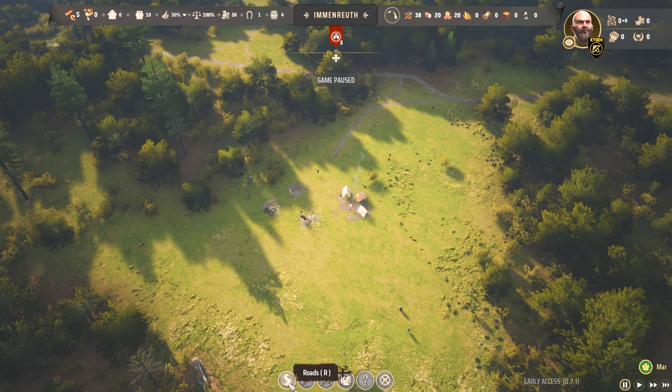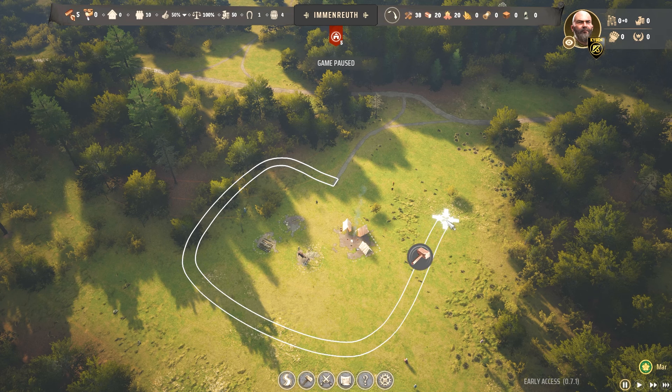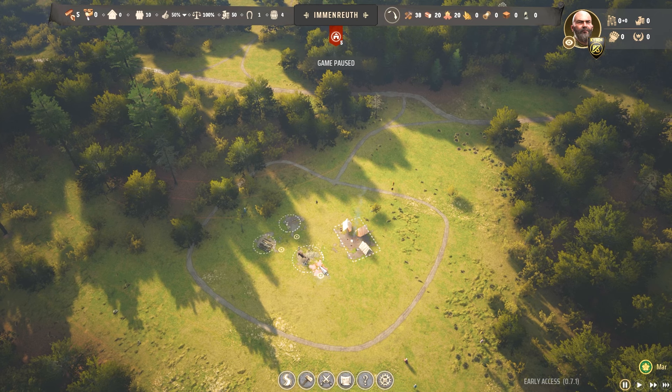One nice feature about this game is that roads are actually free to build, so we can build a grid pattern before we get started and it won't cost us anything — this will help us be a bit more organized. I'm going to connect up to this existing path and build a bit of a grid around my town, almost like a town center area that we can build off from later on. When it's all connected up, we can hit the build button and it'll automatically build, making sure we've got road access going through here to reach our resources.